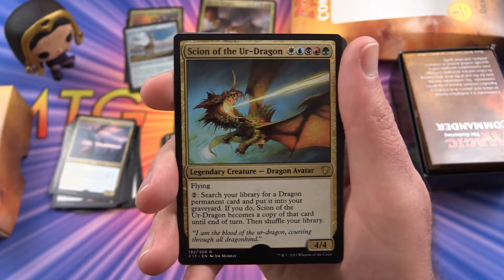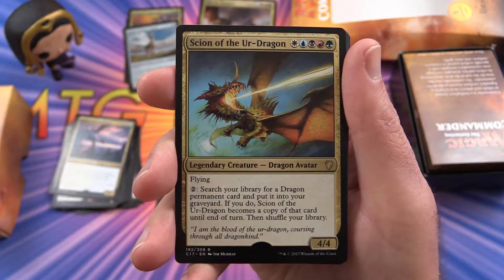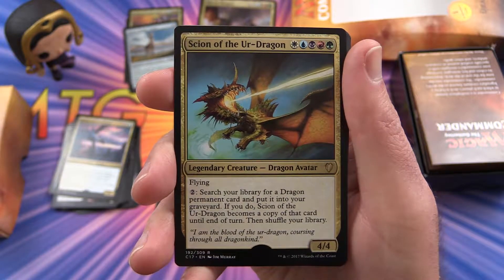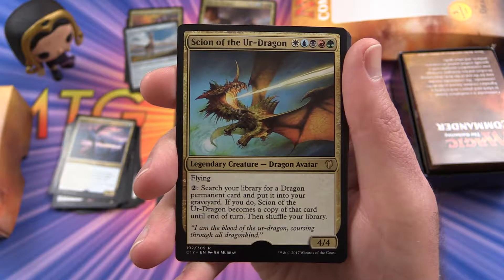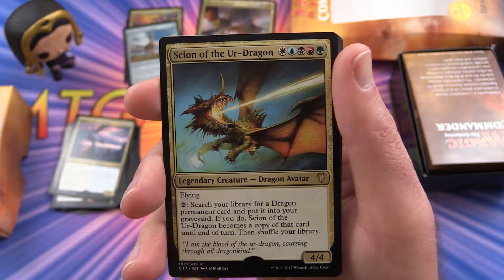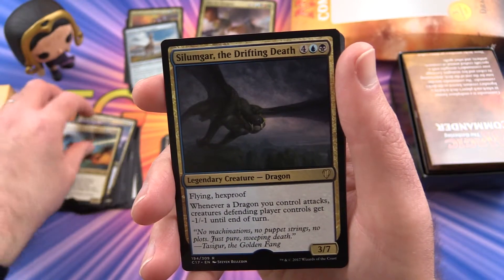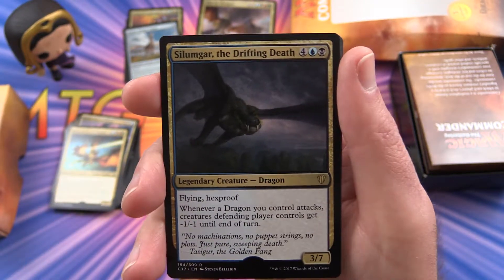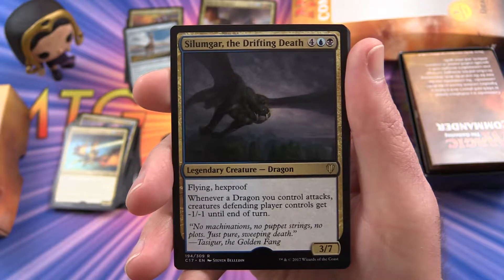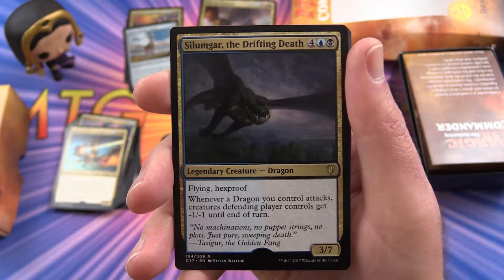We have Scion of the Ur-Dragon, with flying. For 2 colorless, you can search your library for a dragon permanent card and put it into your graveyard; if you do, Scion of the Ur-Dragon becomes a copy of that card until end of turn, then shuffle your library. Here's a 4/4 for 5 mana, one of each color. Silumgar, the Drifting Death — with flying and hexproof. Whenever a dragon you control attacks, creatures the defending player controls get -1/-1 until end of turn. Here's a 3/7 for 6.